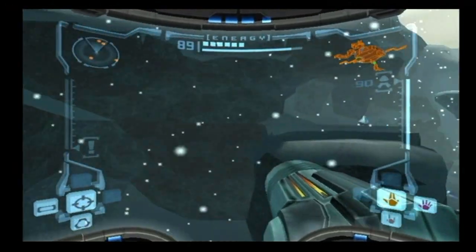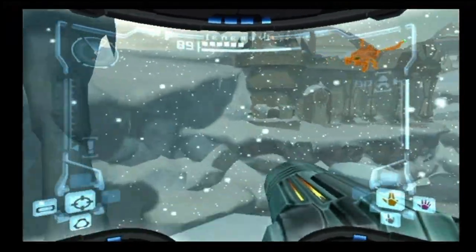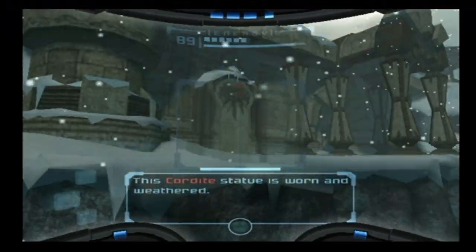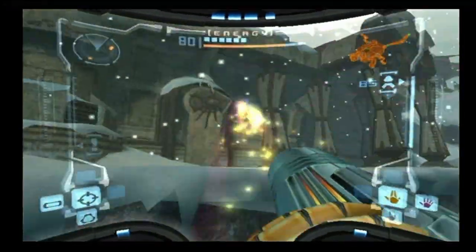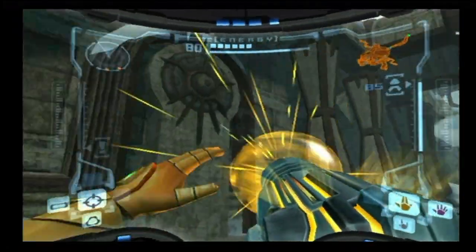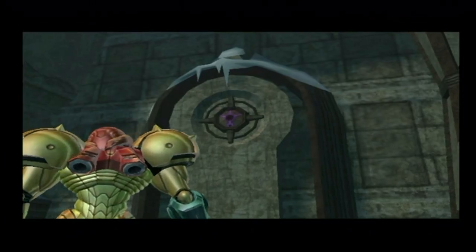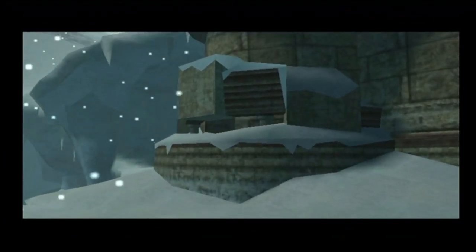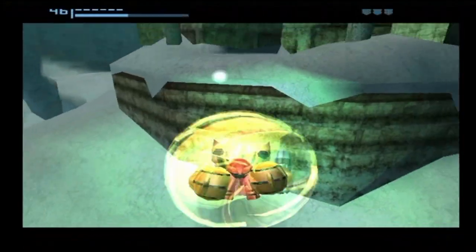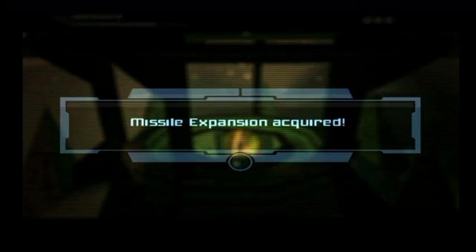So before I go any farther in Fendrana Drift - this is just the main area when you first enter - there's a missile expansion that I want to grab that we are now able to get. Jumping over here, there should be a Cordite statue, which is right there. You can blow that up with a super missile, and when you scan it, it'll say that something behind the wall has been activated, and it'll open this little path for you. You're going to need the Morph Ball and you can just slide right on in there. You have to have the Spider Ball as well, and there is the missile expansion.